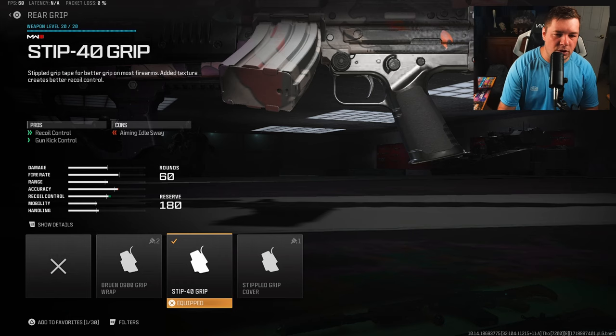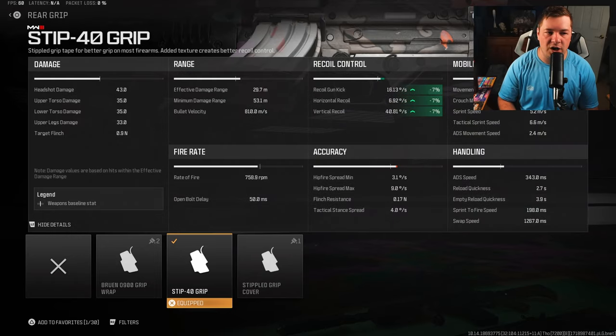For the rear grip, I have the Stip 40 grip for recoil control and gun kick control. It's going to be a lot of attachments just like this one in order to limit the recoil and make it easier to hit your shots — 7% across the board to gun kick, horizontal and vertical recoil control.